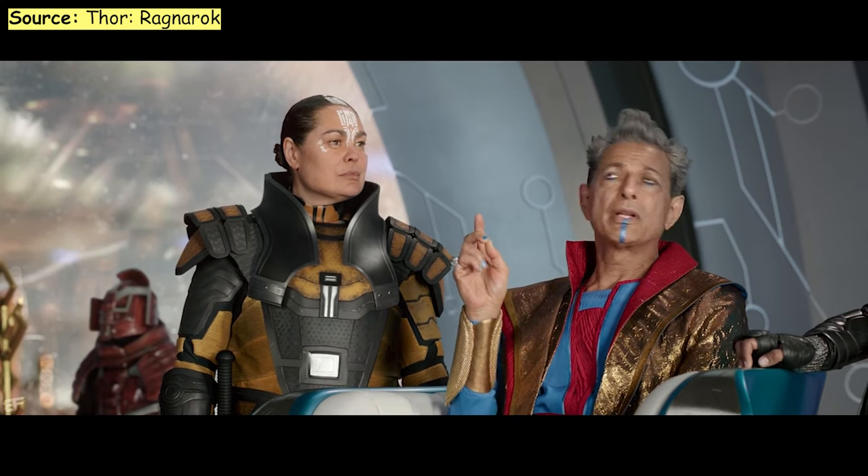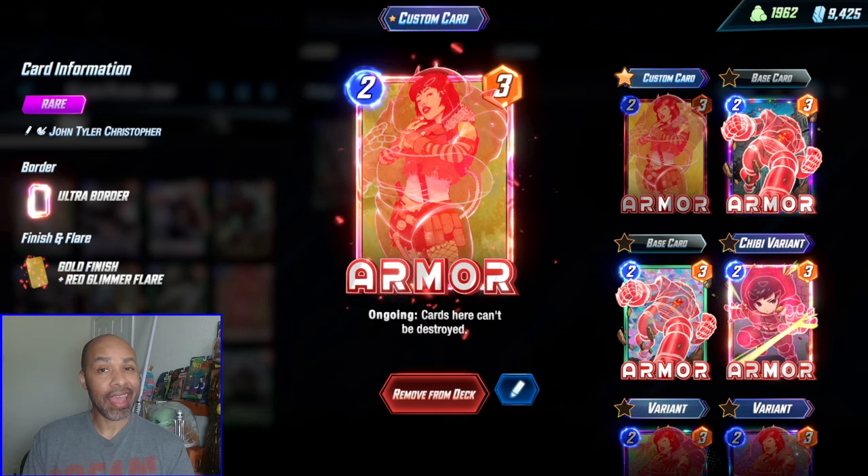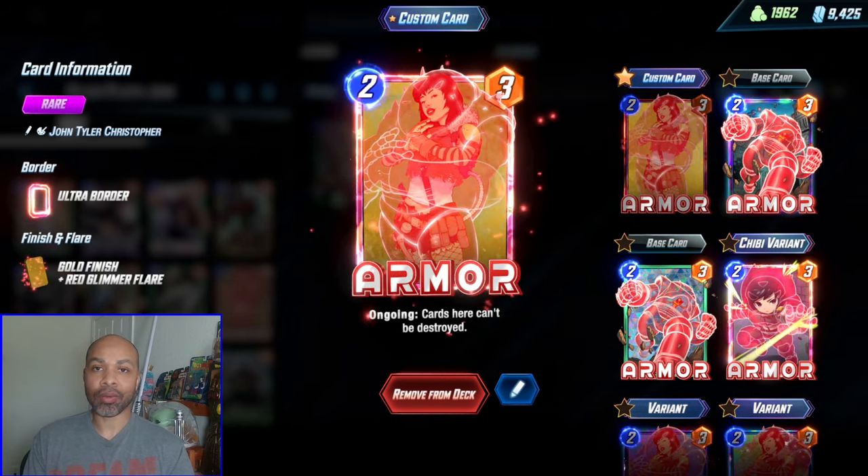We have Grandmaster to duplicate all of these really nasty effects — she is the, and it starts with a B, trash. Armor is here because I hate Destroy, and it's also a natural counter to this deck, so let's fight back.